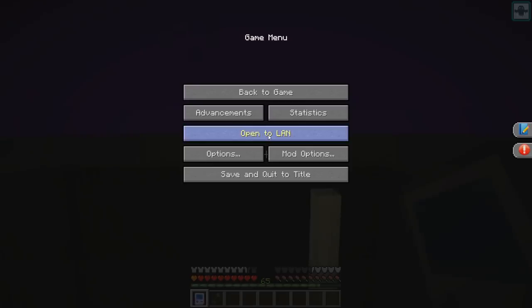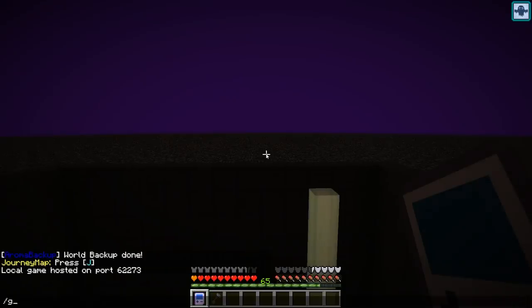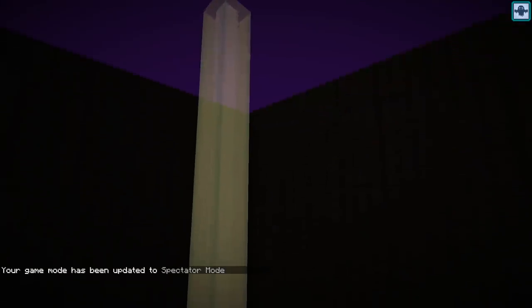What I found out is if you go to 'Open to LAN', make it open to LAN for myself, put 'Allow Cheats' on, and start as a LAN world, you will be able to actually start doing commands. So I'm going to do game mode three - that being spectator mode - and just kind of go through these barriers.